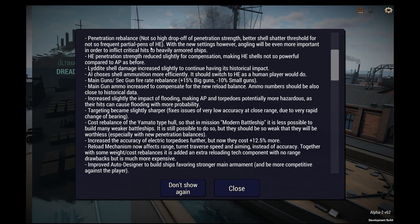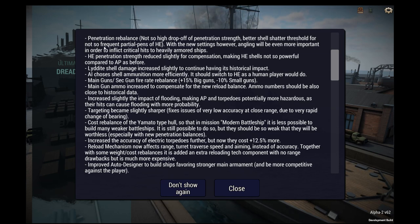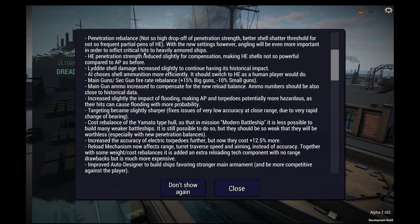Meaning HE is more likely to shatter instead of doing a partial penetration, which also tells us what the partial penetration the developers are defining as. I know there's been some discussion that a partial penetration is some amount of the shell making it through the armor, which didn't quite seem right to me. It looks like the devs are using the other definition, which is while the shell may not pass through in part or whole, there is spalling or some kind of damage on the interior. But we can't be confident that's what the definition is either — it could be something in between.